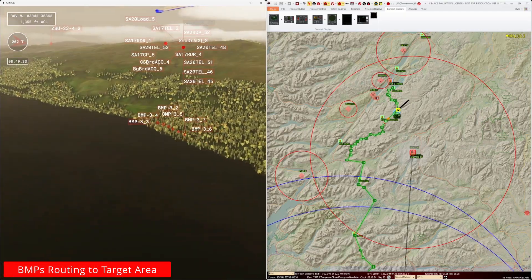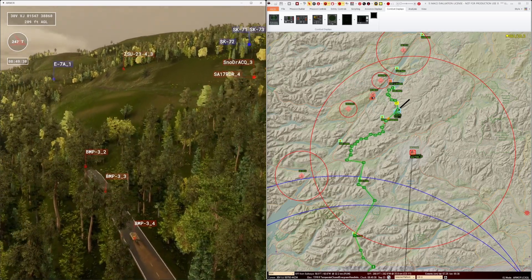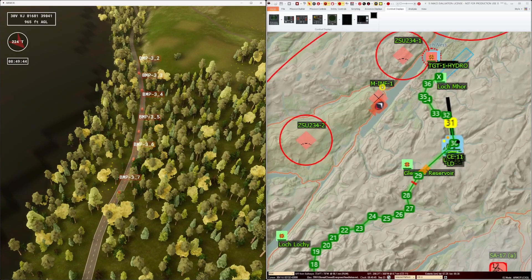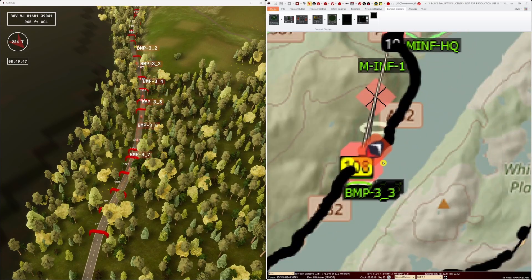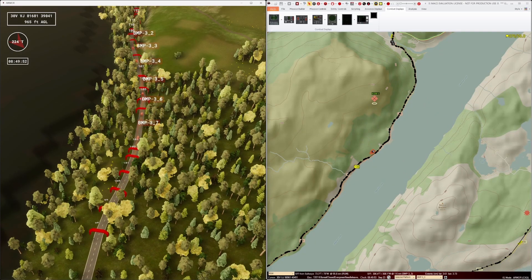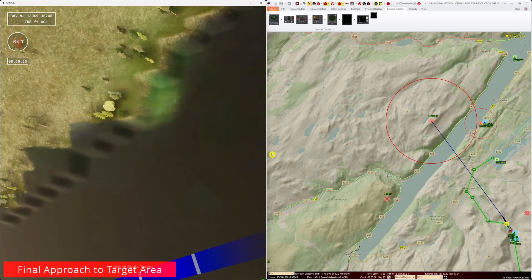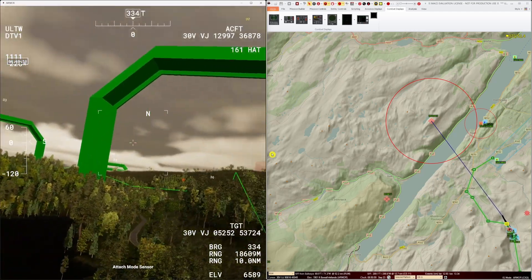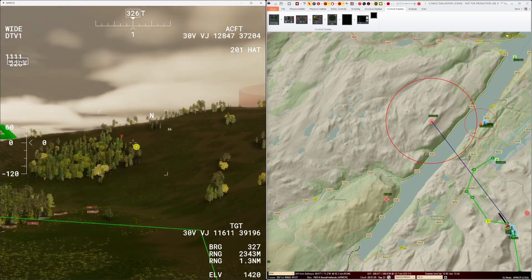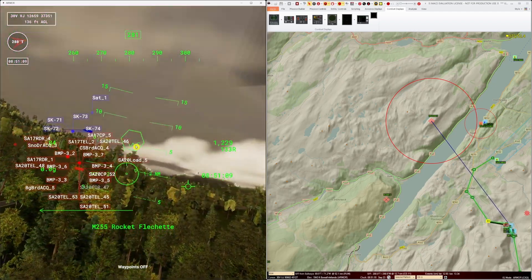We can see that the mechanised infantry company on the west side of the loch has been alerted to our presence and is making its way south to cross the loch and then come back up to the target. This is one of the targets that the escorting AH-64s will engage once the CH-47s are at the LZ. We can place ourselves inside the cockpits of any of the aircraft to get the cockpit point of view, but bear in mind MACE uses a constructive aerodynamic engine to fly the aircraft. If you have a joystick connected you can take over manual control at any point.